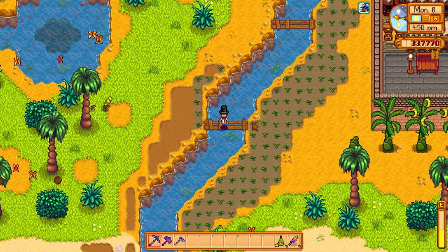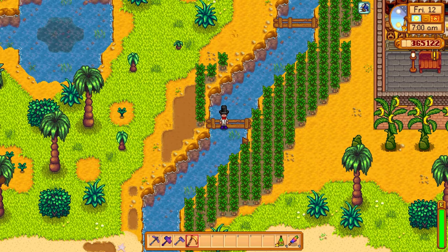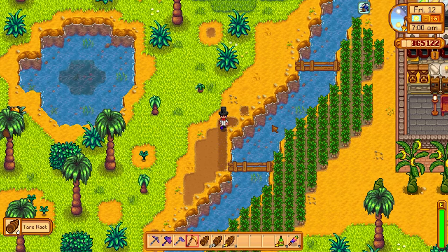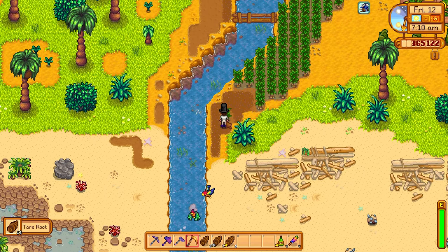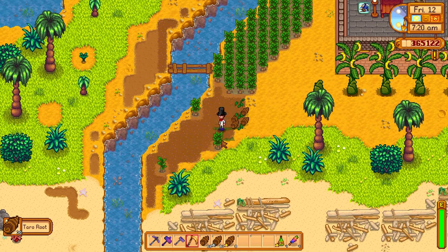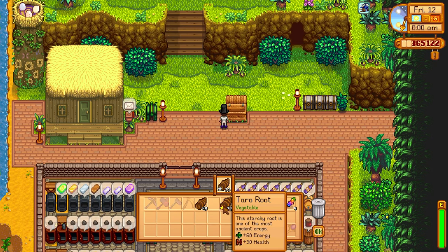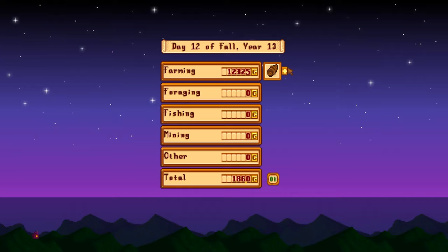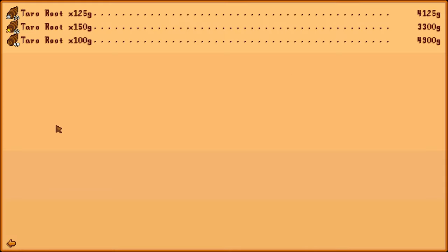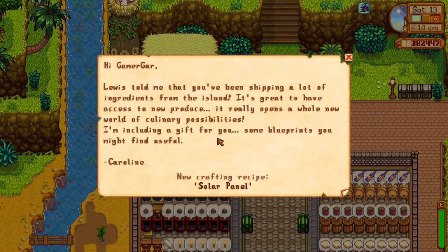The reason I'm doing the Island Ingredients quest is to learn the Solar Panel recipe, which generates batteries every couple of sunny days. I can now harvest the taro tubers — use a scythe to collect the taro roots. Sometimes Caroline may ask for pineapples or ginger instead; you can get pineapple seeds from enemies in the volcano cave or use seed makers to speed up the process.